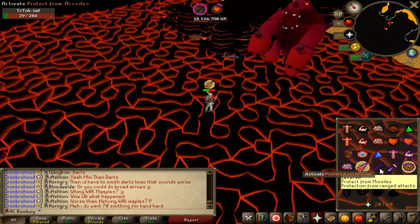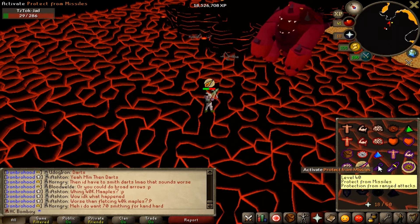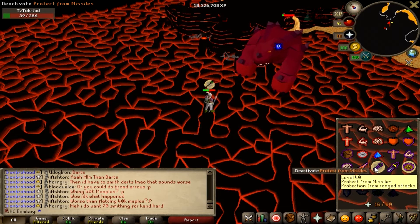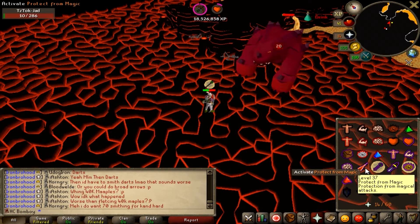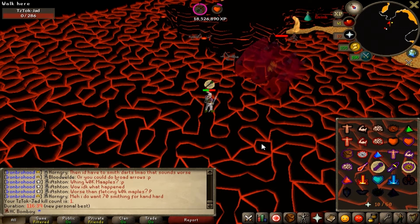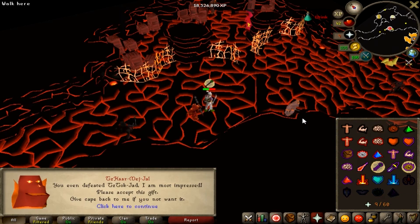It seems like a huge task and it's quite scary when you're going into it when you're not fully equipped with Verac's Helm, Verac's Skirt, Black D'hide or Karils Top and a blowpipe. It makes it a lot, lot easier. But we did manage to make it through. JAD got taken down - 116 minutes and 39 seconds for my first fire cape on the account.